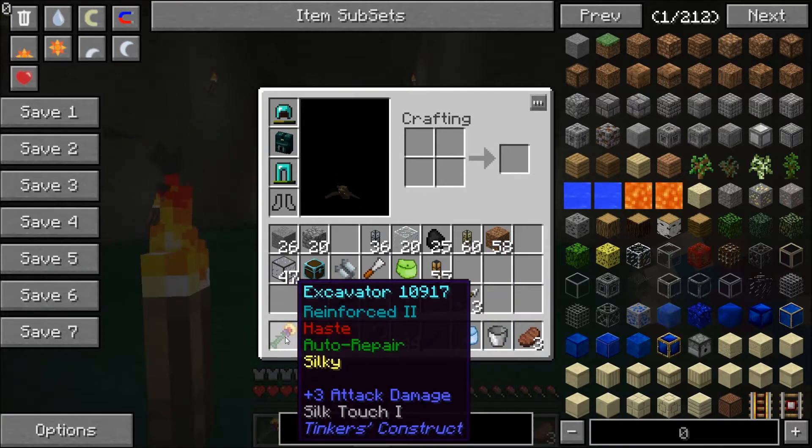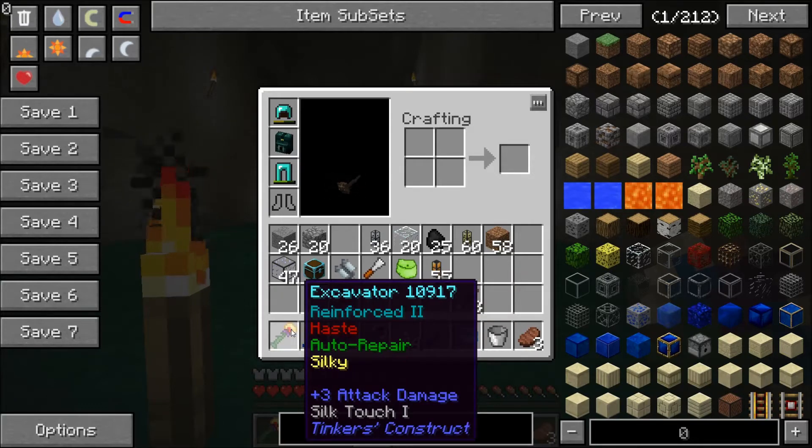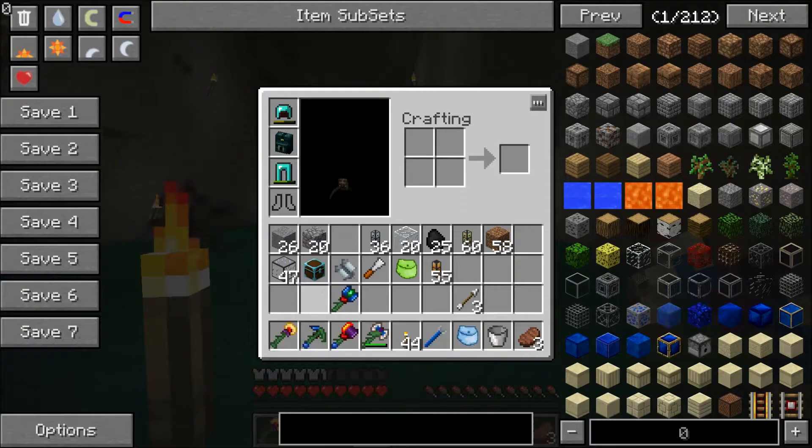One more thing is the excavator. It works just like a hammer but with dirt, sand, and gravel and things like that. Plus I put silk touch on it so I can get grass blocks.